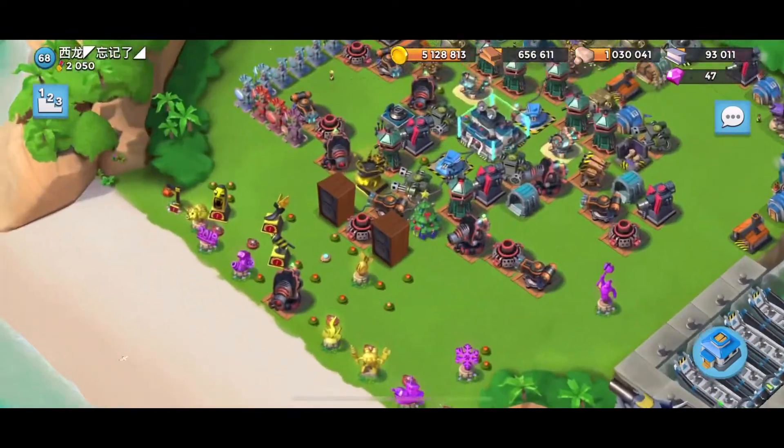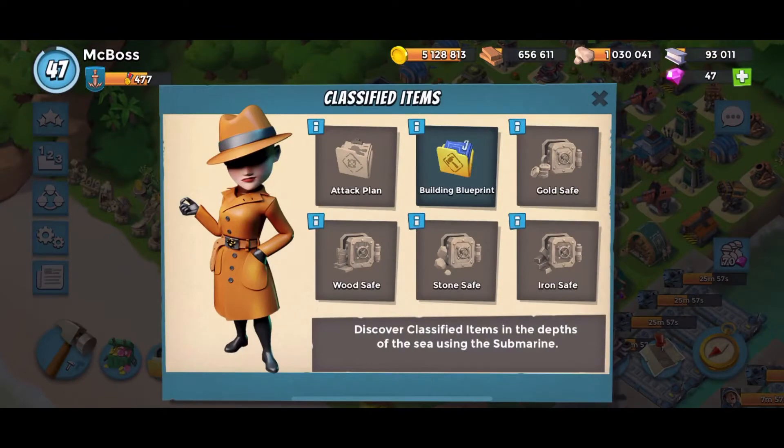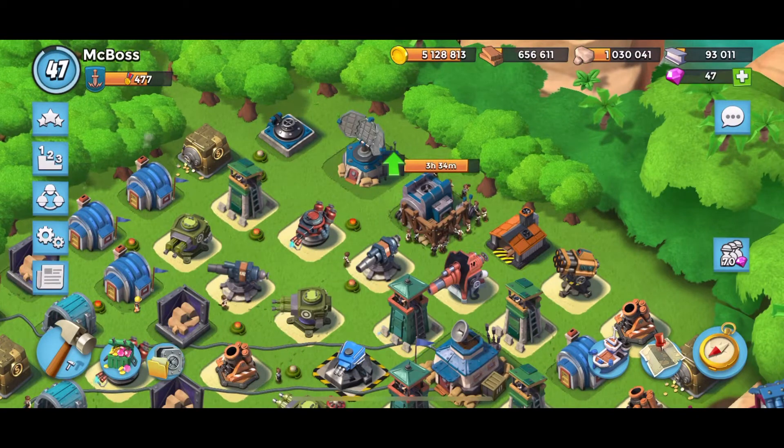Now we're going to talk about what else is new. If you know from Clash of Clans, there's these power potions and books of buildings — Blue Beach kind of has the same thing now. The first thing is the attack plan: it instantly finishes any troop or gunboat ability upgrade. These classified attack plans get your troops or gunboat ability to level up and out to battle faster. So basically anything you upgrade in here can be finished instantly, which is a good thing.